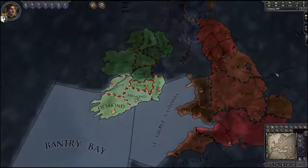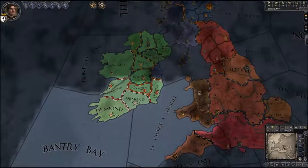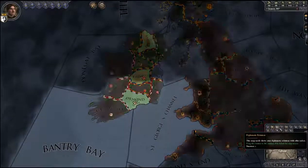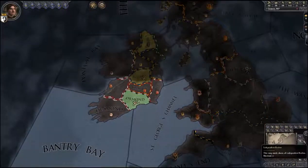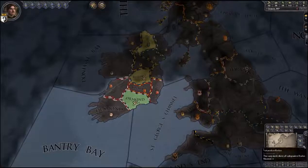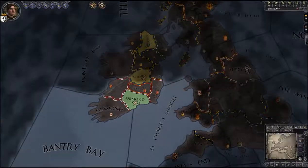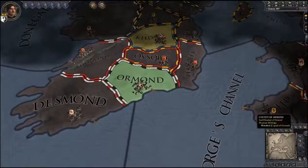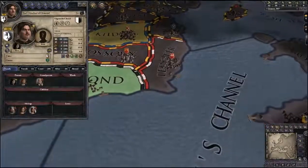First things first, guys — if you want to know specifically what you own, go over here to your map and click the button that says Diplomatic Relations. If you don't have hotkeys assigned, you probably should. When I click this button, a little bit of green pops out — this green area is my land, basically what I own. Now we're just going to quickly take a look at my Earl here.